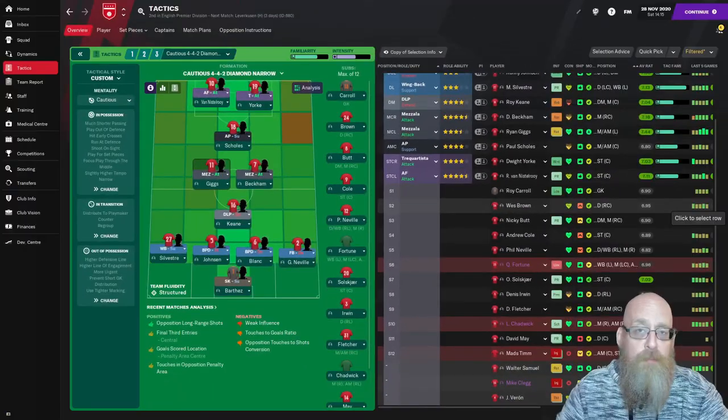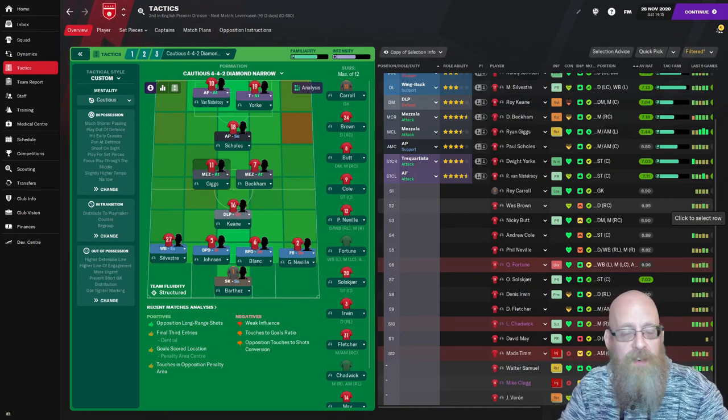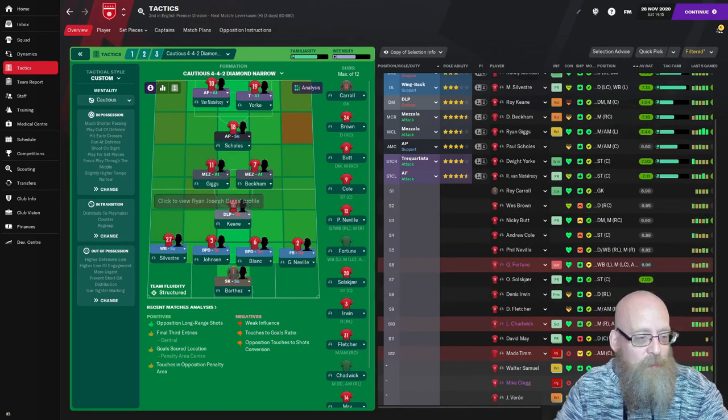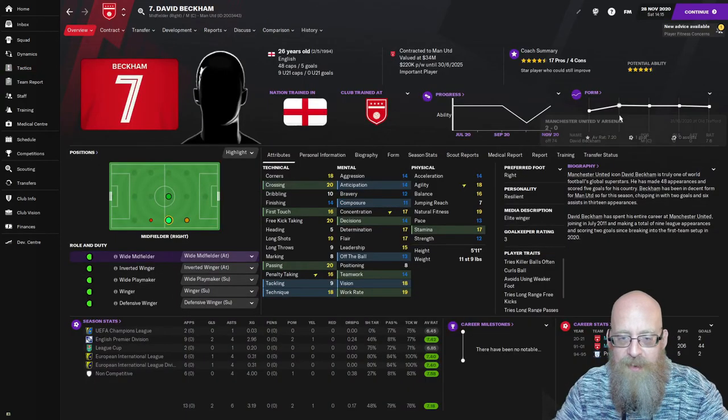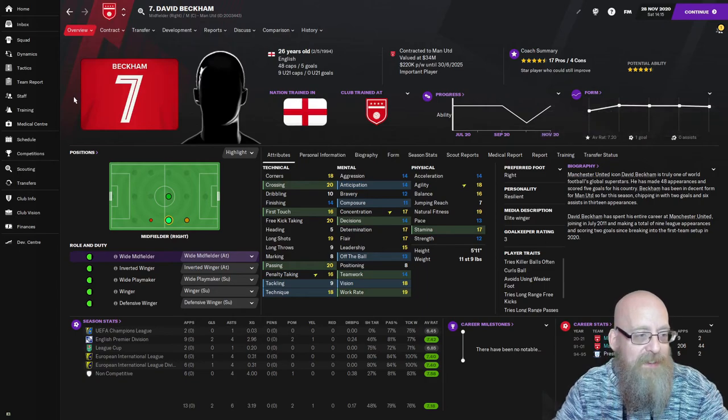This led me to experiment further. The second place I've added to my belief that wingers make the best mezzalas is a new save with Manchester United using the Mad Scientist's 01/02 custom database. I started with the same narrow formation, and Beckham has now been playing mezzala for four games in a row. His form has been superb: ratings of 7.6, 7.5, 7.5, and 7.3 even in a loss against Liverpool.